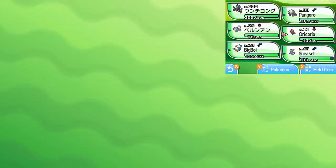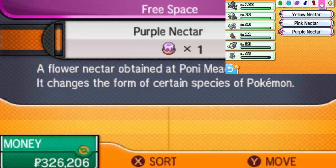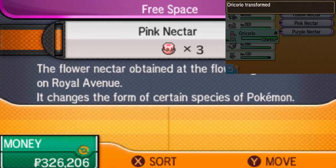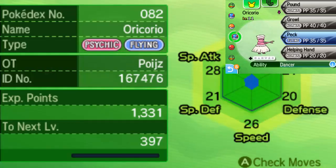Now the pink nectar — I've grown to like this one. My favorites are definitely the purple and red forms. I've seen the shiny for the red one and it's absolutely amazing. This one is kind of a hula dancer style — pretty cool. My least favorite is the yellow one; the cheerleader design could have been a bit better in my opinion. This gives us the Psychic/Flying typing and Revelation Dance becomes Psychic type.